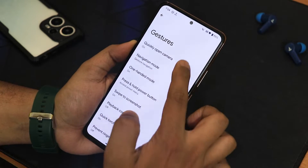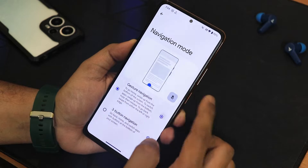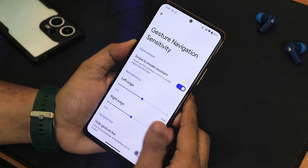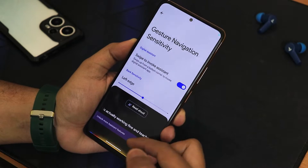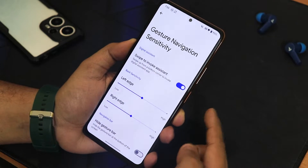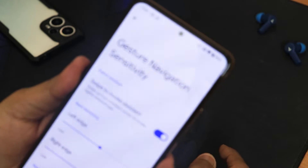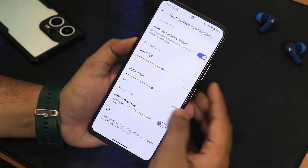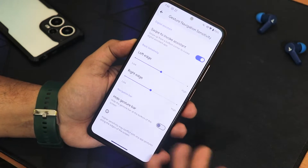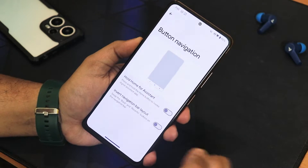In the gesture settings we have quickly open camera and stuff. We have the navigation mode — in its settings we have swipe to invoke assistant, which is working fine. It reacts to my voice and I'm connected to a Bluetooth headset, which is showing up with battery status. We also have left and right edge customizations and the option to hide the gesture bar.